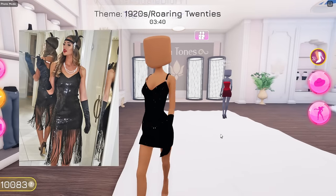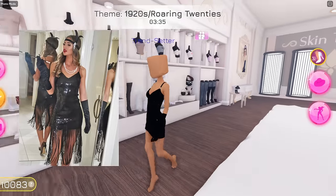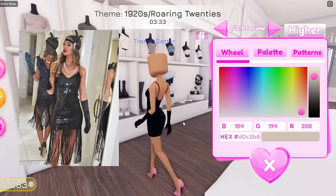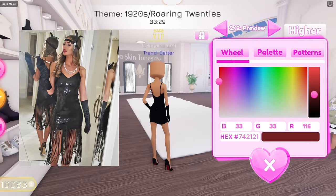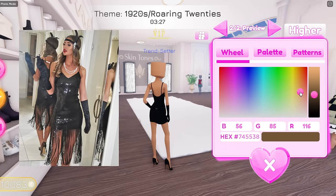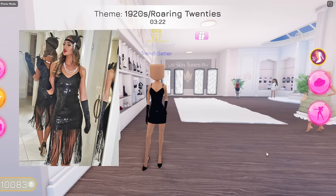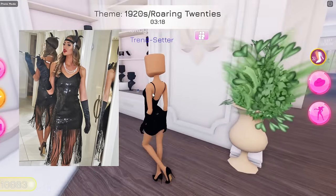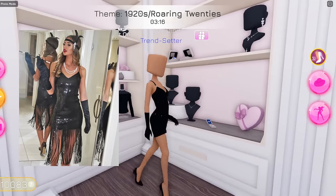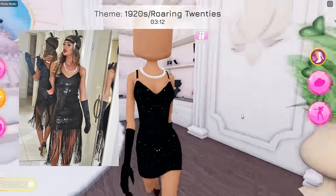For the heels, she has on these ones right over here. The front of the heels are in black, and then the back of the heels, as you guys can see in the picture, is this color right here. We're doing pretty good so far. She also has on a pearl necklace, and the closest thing to a pearl necklace is this one right up here. So we're going to have this one on.